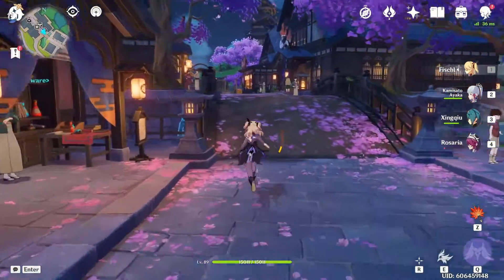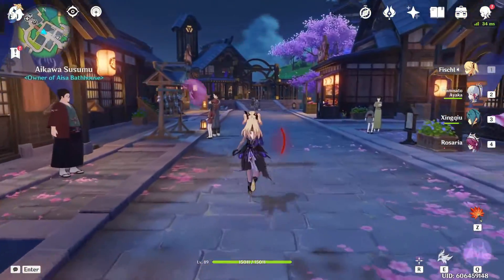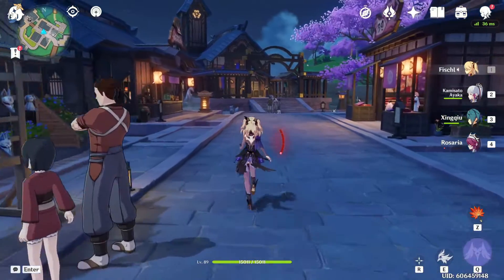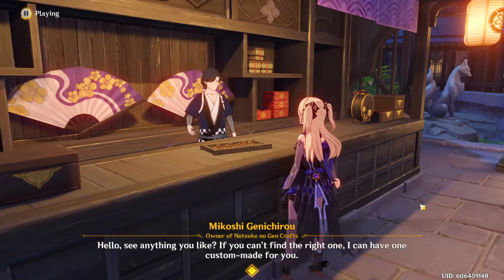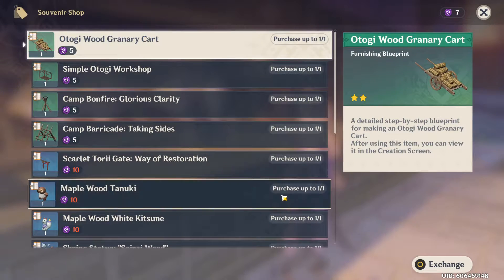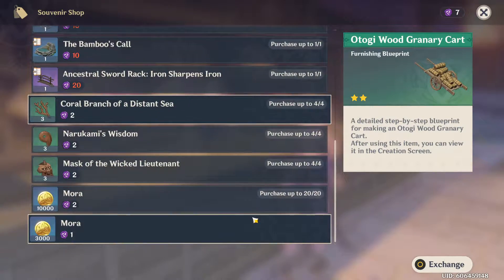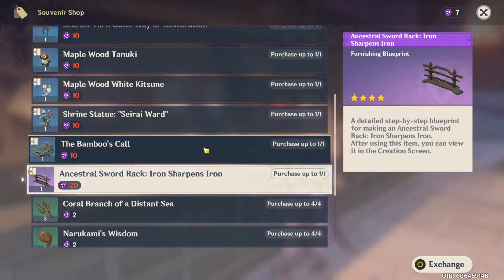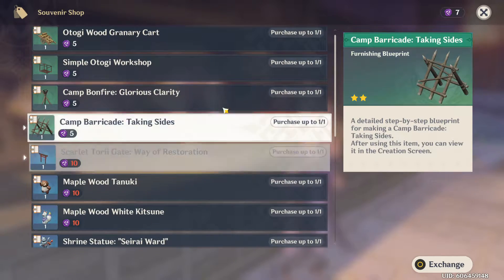For the first time, sigils were tied to something other than the souvenir shop — and that's the sakura tree. If we're being honest, this new system of turning in sigils is a much more fulfilling system. After all, we get 30 wishes, crowns, purple talent books, and a bunch of other stuff. The souvenir shop may not have been what we expected; however, with the sakura tree, miHoYo is incentivizing exploration with beneficial rewards.